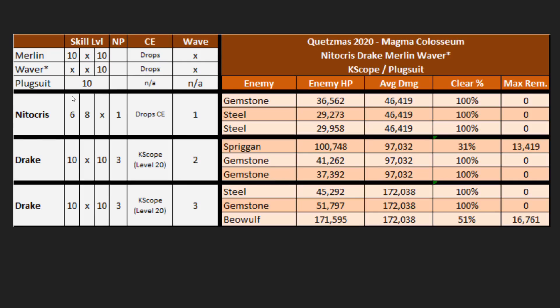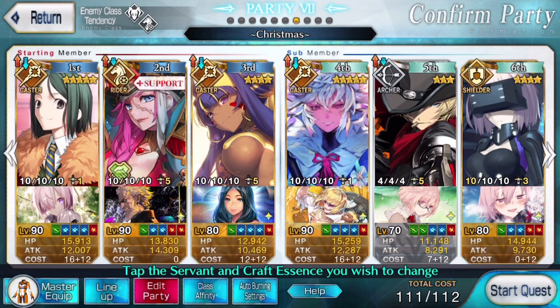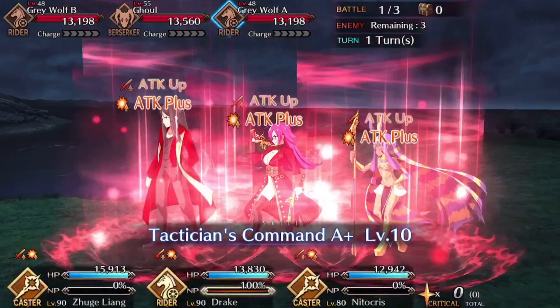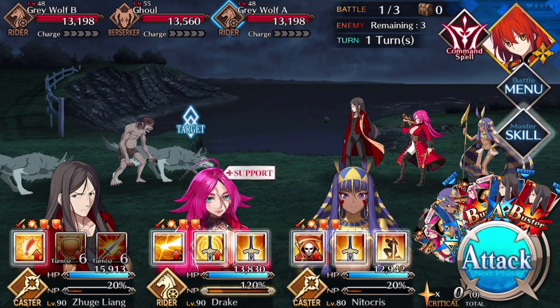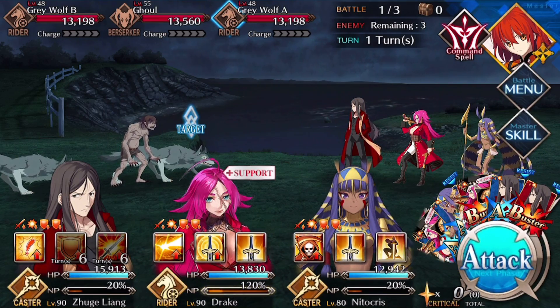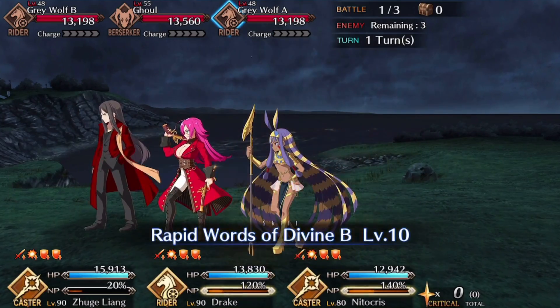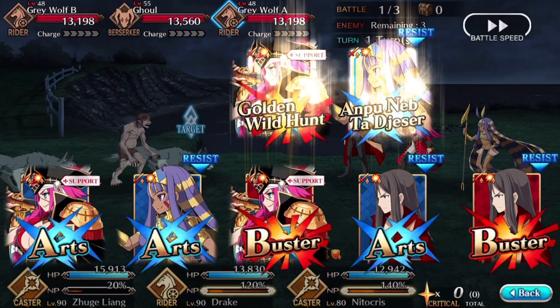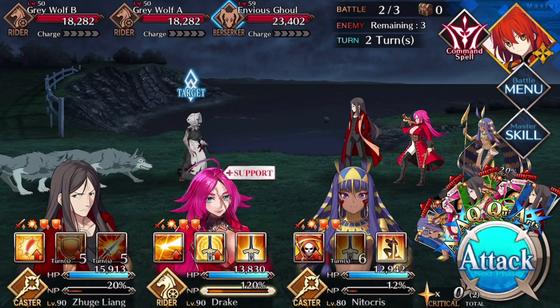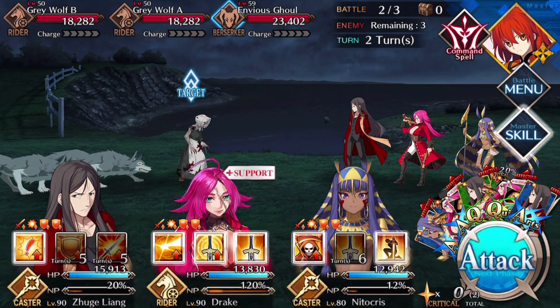For the turn order, start with a front line of Waver, Nitocris, and Drake. Use Waver's second and third skills to bring Drake to full charge, then pop Nitocris's second skill to bring her to full as well. NP with Nitocris — you don't have to use the death skill but it's popped here just to give her a little more output. On wave two, Plugsuit Nitocris out and bring in Merlin — crit stars come with him. Use Merlin's third skill on Drake and NP. She should easily kill the Spriggan 31% of the time, with the rest leaving at most 13.4k — well within cardable range.